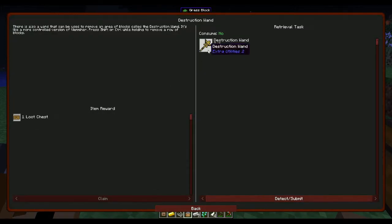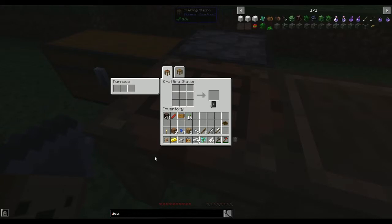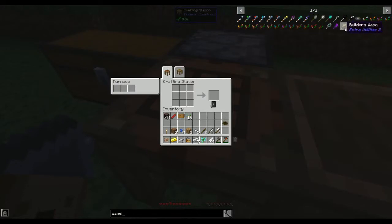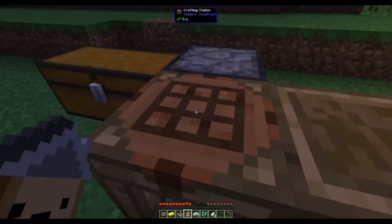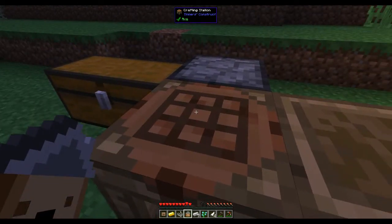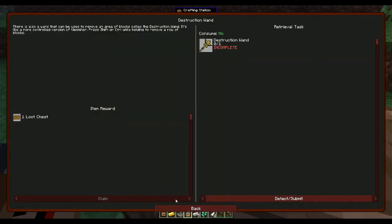The deconstruction wand - I don't know how to make that, let's find out. Builder's deconstruction wand: magic wood and three gold. Magic wood is a bookshelf and a piece of gold. Let's leave that for now because I'm not sure how much gold I have.